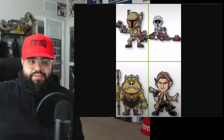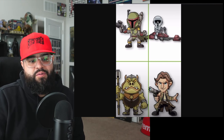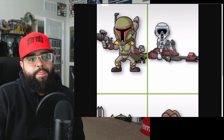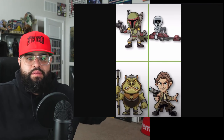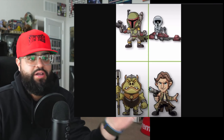The next set is fire: Boba Fett, the biker scout on the speeder, the Gamorrean Guard, and Solo in his indoor outfit. I love Boba Fett, I'm such a Boba guy. I want the whole set — I'm never financially recovering from this, but I want to try to get all of them.